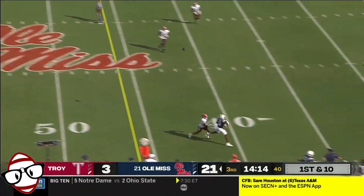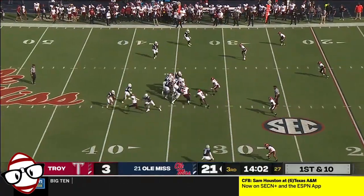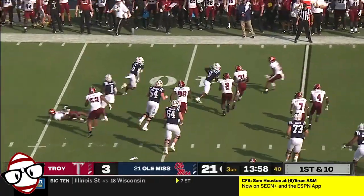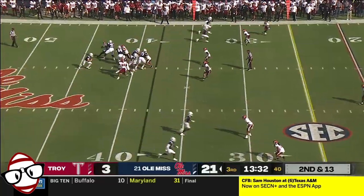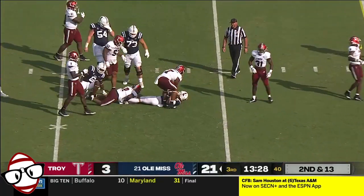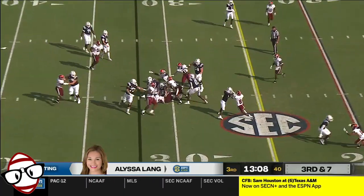Dart pumps, gets hit as he throws. Trigg — what a catch! He dropped it right into Trigg. Evans bouncing off tacklers and he's going to loop. Dart on a designed quarterback draw, working with Casey Kelly to get accustomed to what to expect, but really self-aware: I've got to get better with my blocking.